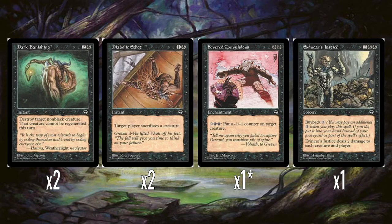Diabolic Edict is the first Edict effect - just sacrifice a creature. That's still good these days, though it's circumstantial when it's useful. We still have Edict effects to this day. I particularly really like Diabolic Edict because the artwork references a really good story moment from Tempest - there are so many story moments represented in the art of the cards. This is when Greven throws his treacherous lieutenant Vhati off the Bridge of the Predator, which is really great.